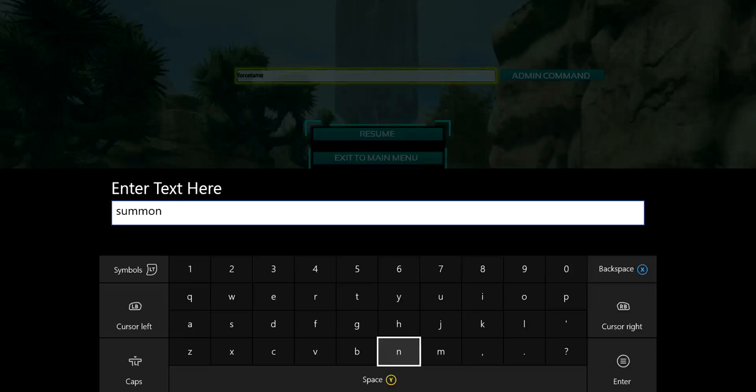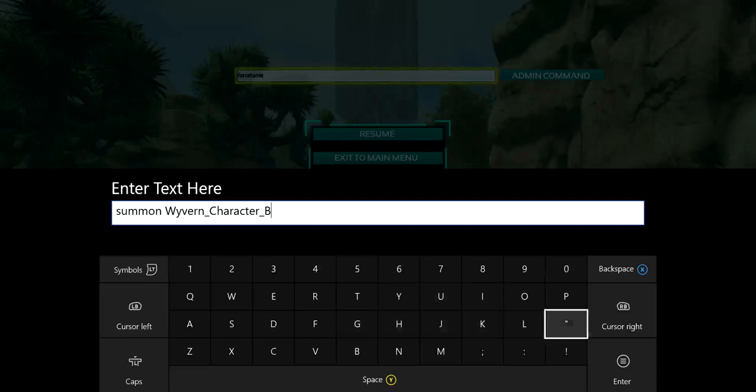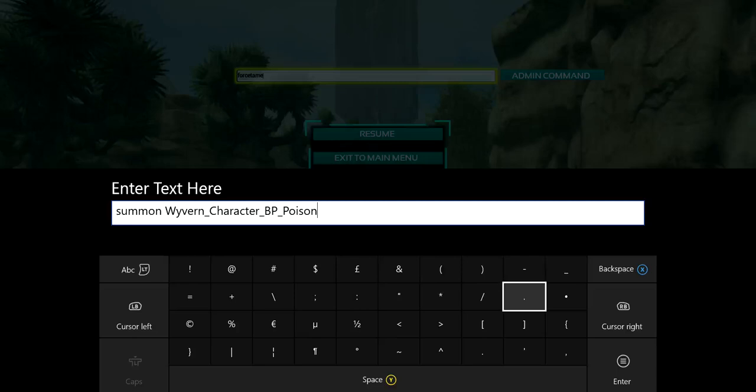So all we put is 'Wyvern' straight after 'summon'. I usually stick to capitals — you don't have to but I think you might need them for BP and C. Then you put 'Character' with a capital C, then underscore again, then 'BP', but then instead of the usual 'C' you need to choose which type of Wyvern you want — so we'll go with 'Poison' — then underscore again and finish it off with 'C'. So the full command is: summon Wyvern_Character_BP_Poison_C.